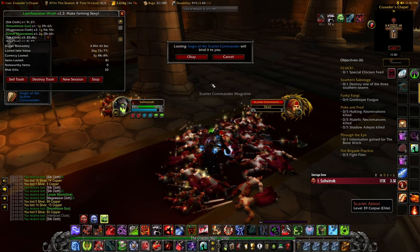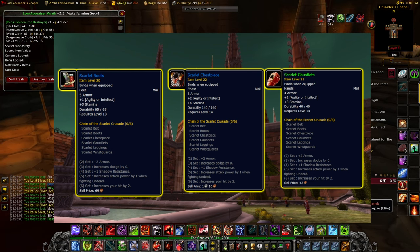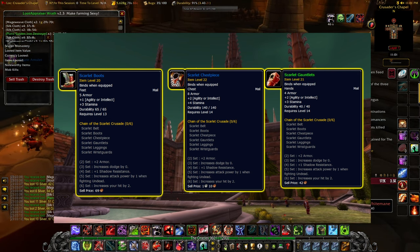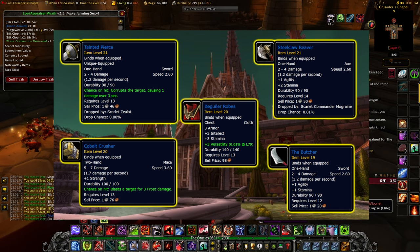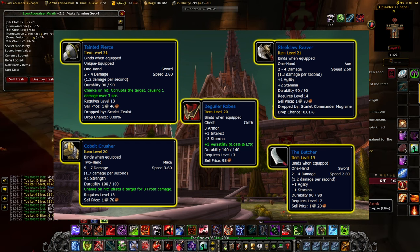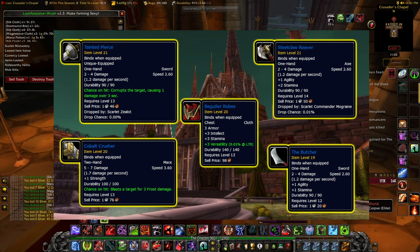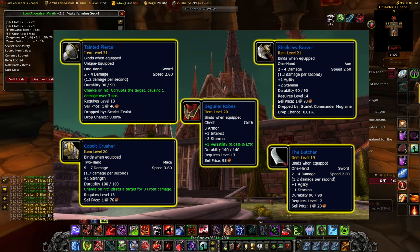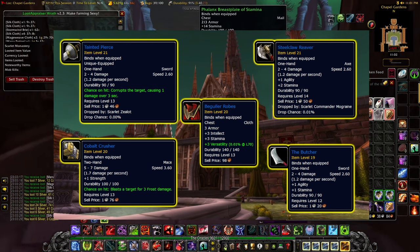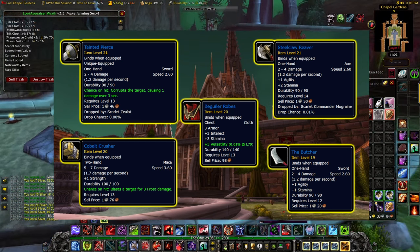The main items I'm personally looking out for are the Scarlet Monastery set pieces — you have the Scarlet Boots, the Scarlet Chest piece, and the Scarlet Gauntlet. You also have some offsets you really want to be on the lookout for: the Tainted Pierce, the Beguiler Robes, the Cobalt Crusher, Steelclaw Reaver, and the Butcher. I grabbed the retail versions of these but the names are the same — just the stats are different. So if you want to buy them or be on the lookout for them when you're farming, here are the names for the items that have a pretty unique appearance and can only drop from Scarlet Monastery.